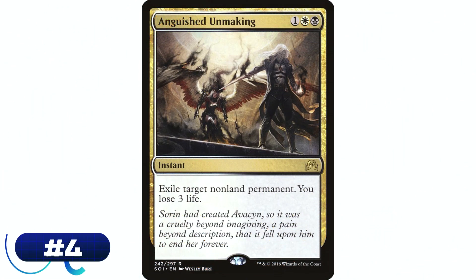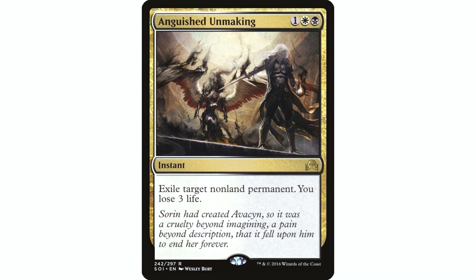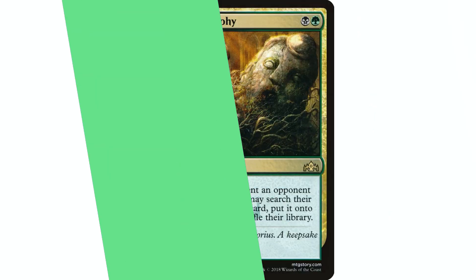Moving on to number four: Anguished Unmaking — one white and one black instant, exile target non-land permanent, you lose three life. This one is not going to hit lands, which in Orzhov can be a slight drawback. That's fine — can't be good at everything. It's number four because it doesn't hit lands, but three mana instant speed to hit any non-land permanent is excellent. Exile is also really really important — it's the only exile effect on this top five list — crucial for indestructible permanents.